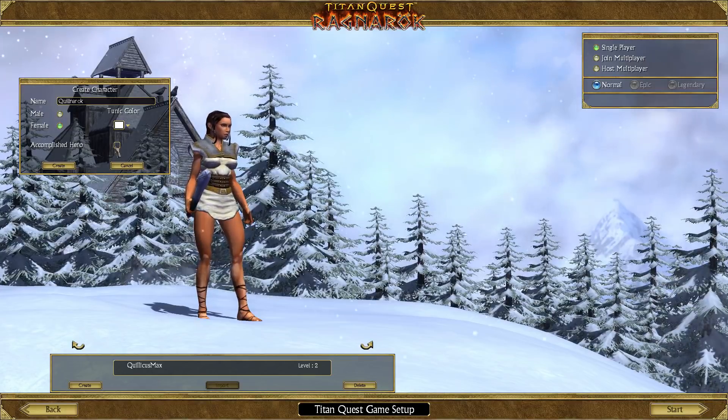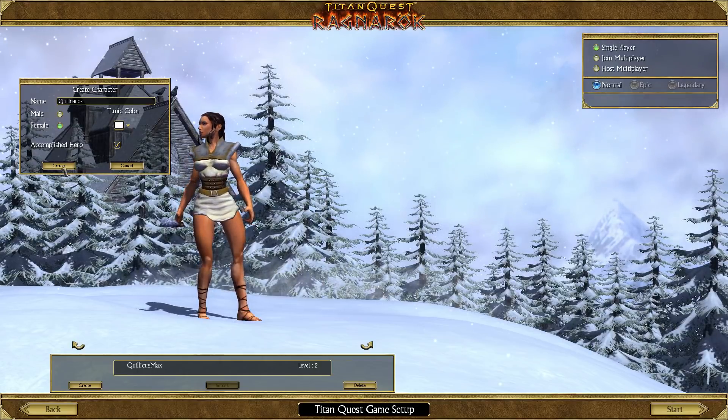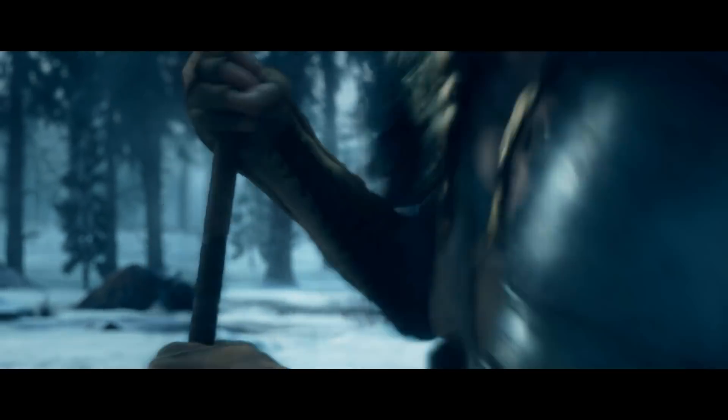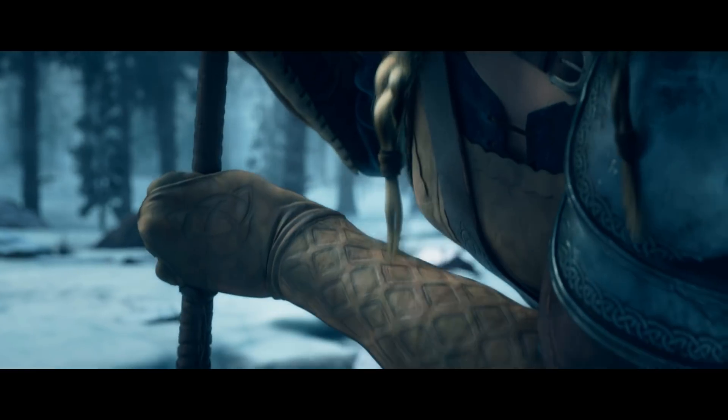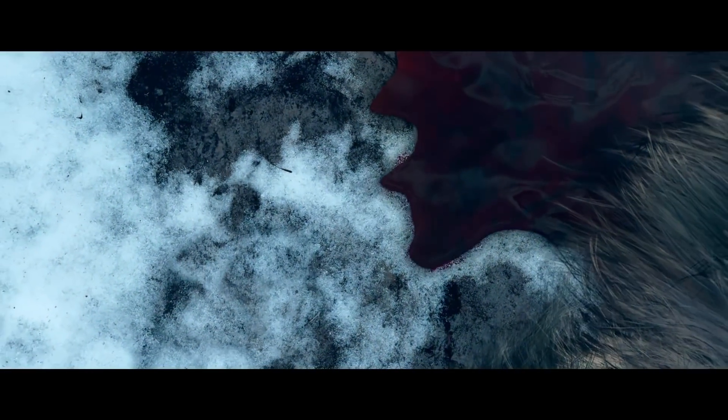So I'm going to create a character here. There's an option for an accomplished hero, which starts you off at level 40 at the start of the fifth act. However, if you don't already have equipment in your stash or something like that, it's not going to be as playable. It's a nice little shortcut, but they really mean it for if you've already got something going on. There's a brilliant little cutscene over here. Love the animation, love the character art — the face on this character is interesting, stands out from a lot of other things. Good armor for the north.